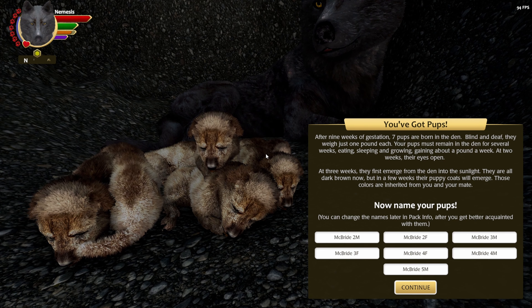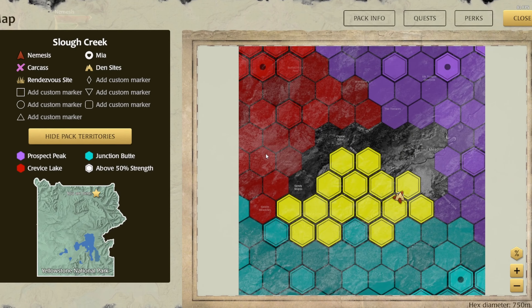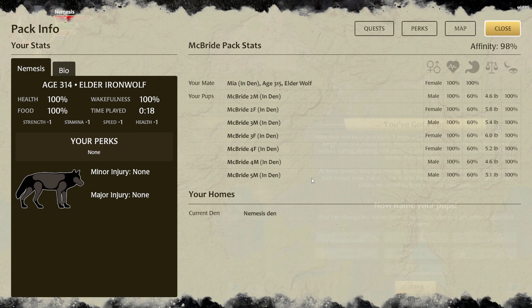Alright, now let's see. Nemesis is a 314 year old Elder Iron Wolf. That glitch is insane. And his mate Mia is a 315 year old Elder Wolf.